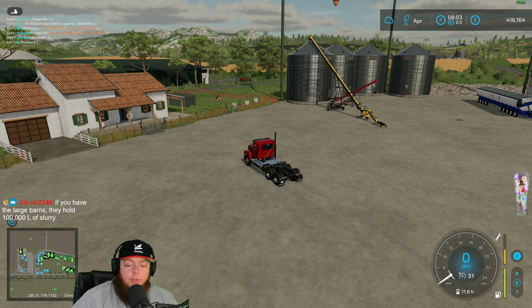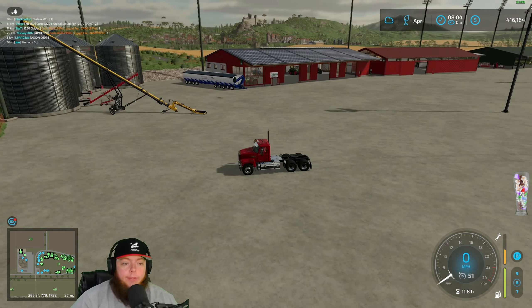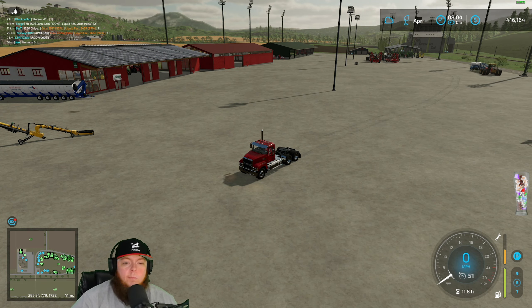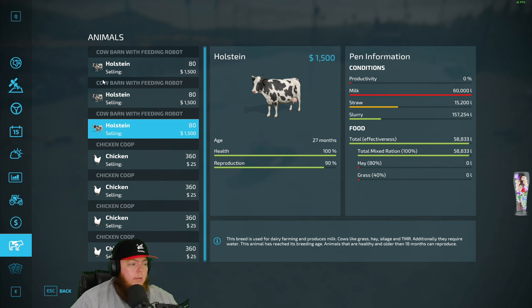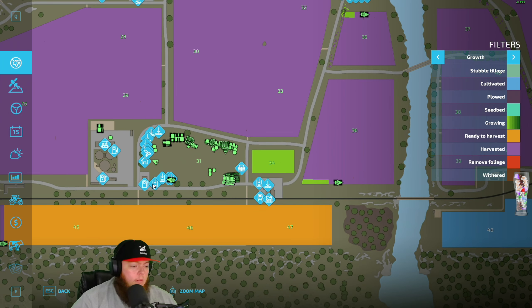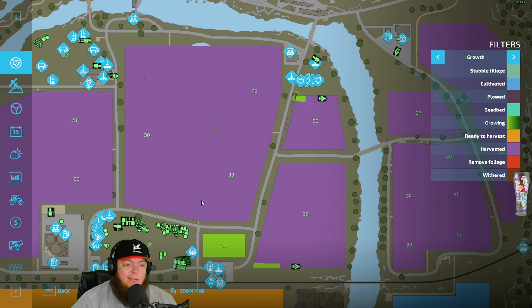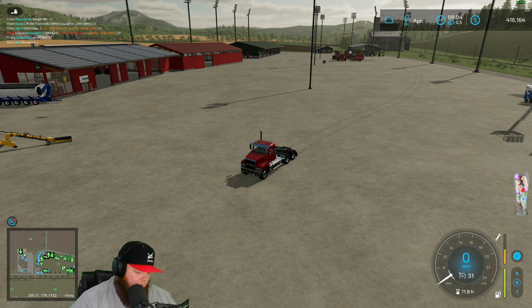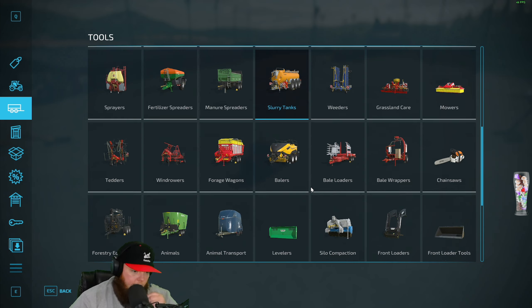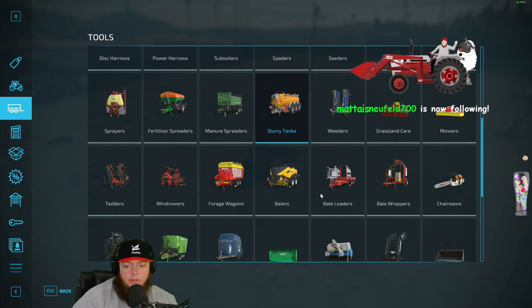Yeah, they hold 100 each plus each thing we just put in holds 500, so each one now can hold 600. I'm not worried about filling up. What do we have going here — we have two, oh three I guess. We only have three Cedars right? We only have three of these. Should we get a fourth one?